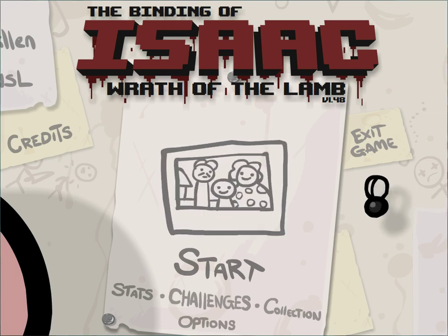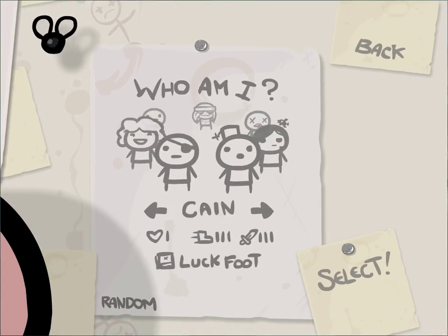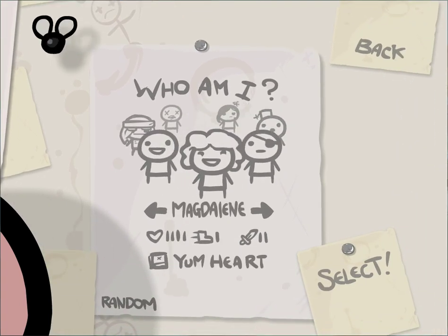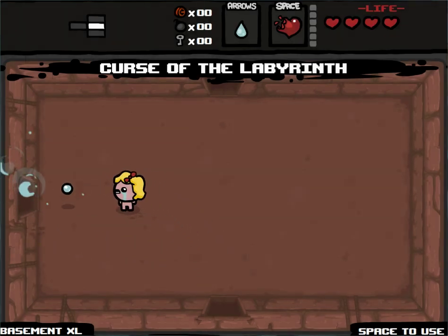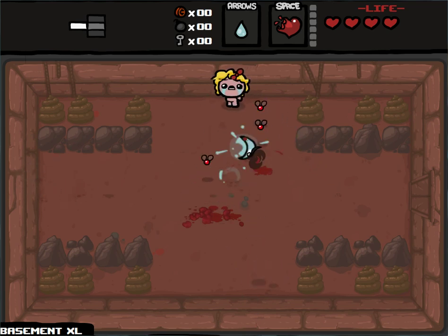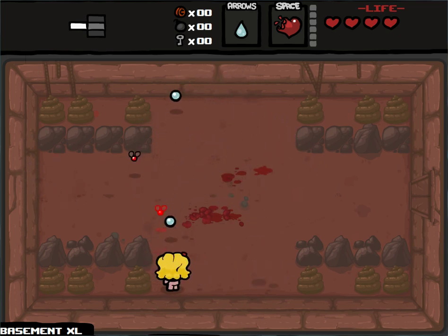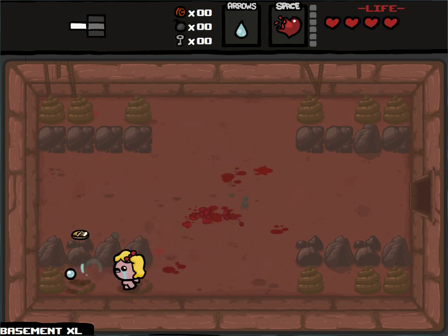Hey everyone, welcome back to Let's Play the Binding of Isaac. Quite recently we've unlocked the Polaroid for real, and I haven't yet had the opportunity to show off what it can do — like the most important function it serves. So I'm going to play as Maggie today, hopefully I'll get to show it off. Maggie starts with one extra red heart compared to Isaac, and an item — the Yum Heart — which allows you to recover one full red heart of damage, and I think it recharges every four rooms.